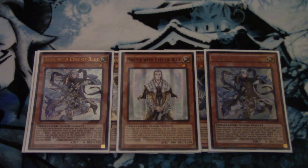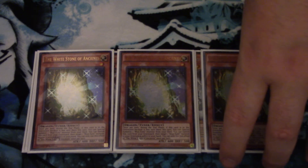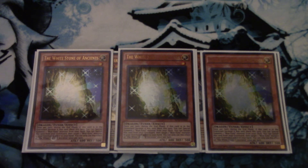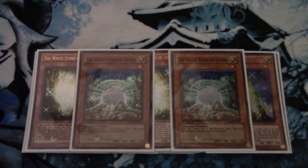This is where my build gets a little different from some builds you've seen in the past, because I play an increased tuner count for the dragon synchros. I'm playing Cards of Consonance in the build, so I play three White Stone of the Ancients. Normally I've only played two because I don't want to see multiples, but in this particular build I'm playing Cards of Consonance just to get through the deck faster and give it more consistency. I wanted to have an increased number of Cards of Consonance targets, so that's why I'm playing three of the stones.